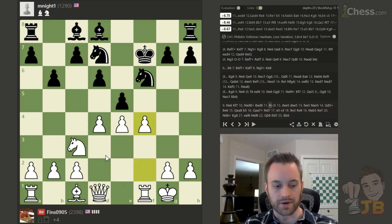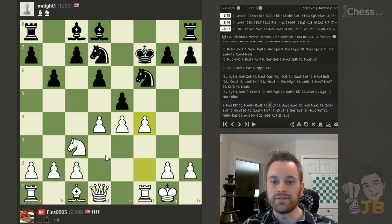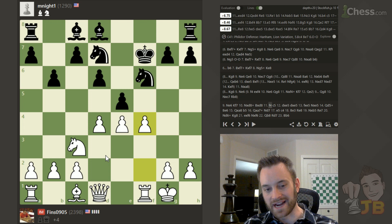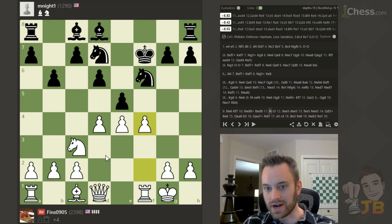Sometimes when you're going down material, you can solve some problem along the way — your opponent is burning time pursuing that material and you might be able to secure your king or drum up an initiative even. But for black in this case, they're just down material and they're still under attack. So c5 is a mistake — black should try to get better coordinated here.